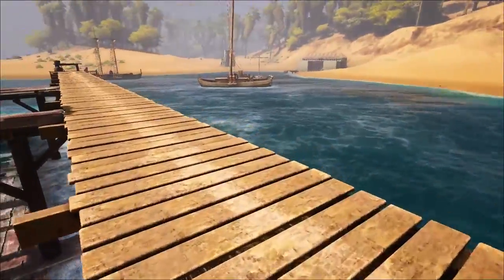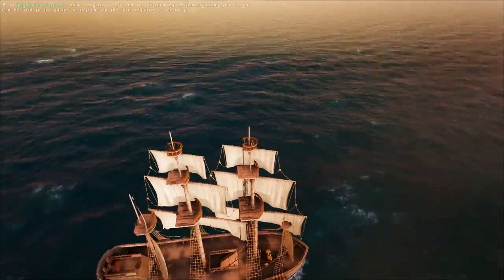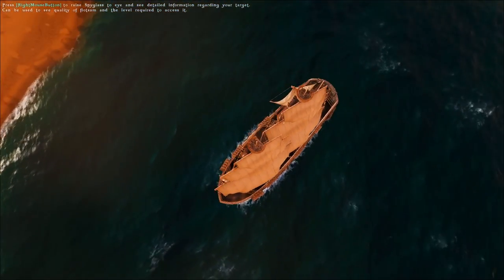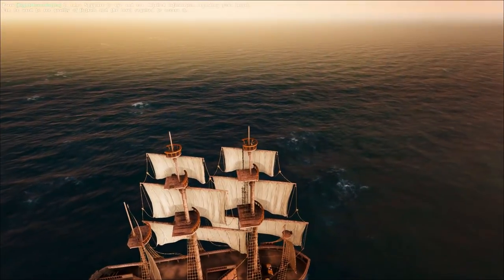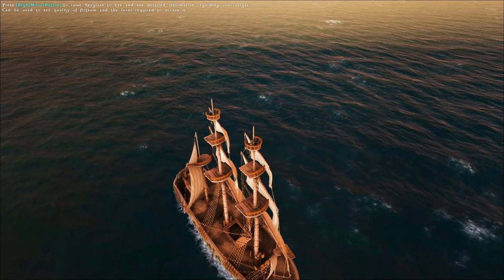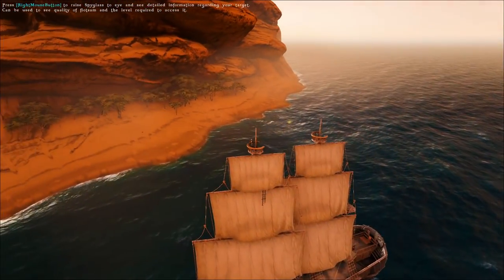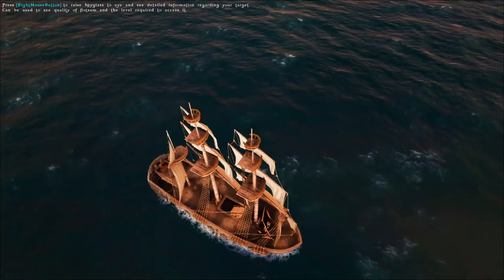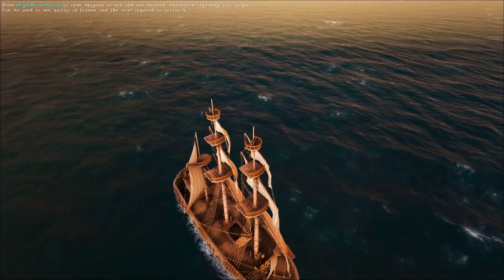The ship we build today, even though we use the Brigantine hull, is going to be closer to a bark from history. The bark typically had three masts, the first two square rigged, and the last one rigged with a triangular sail. So in order to build this ship, we'll be using two large speed sails as the foremast and the mainmast. On the mizzenmast, we're going to be using a medium weight sail. Go ahead and click the like button if you find yourself enjoying, and join me as we dive straight into the building process.